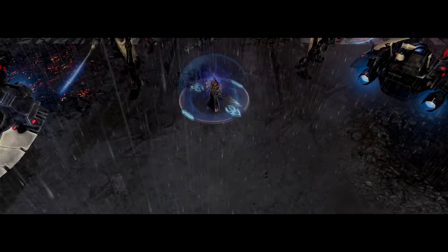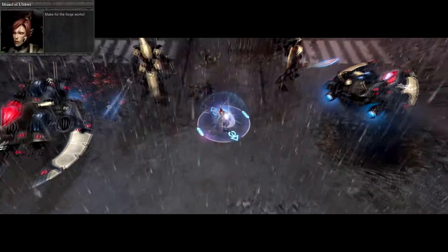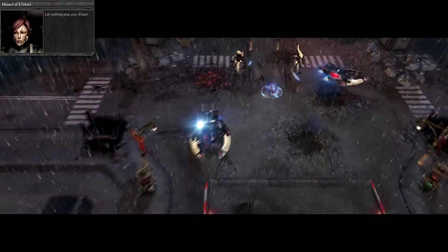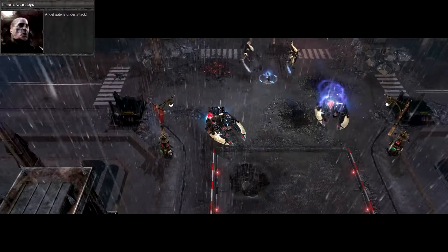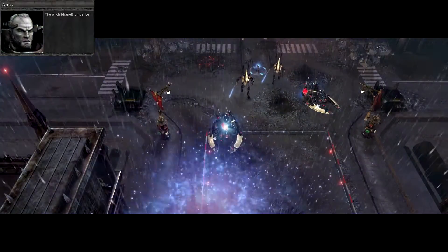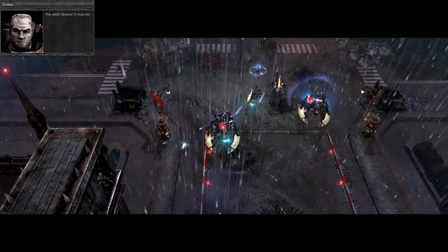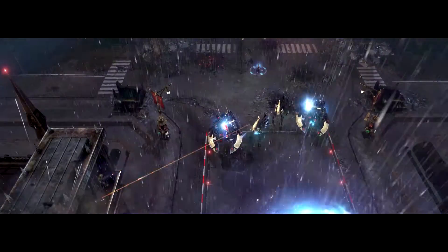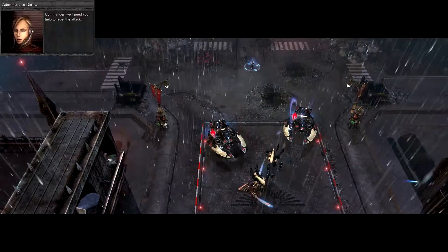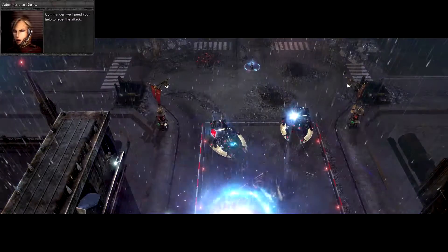When you find relics in the lore they mean really powerful gear. How the forge works — let nothing stop you, Eldar. Angel Gate is under attack! The Eldar — the witch Idrinel, there she is. I can't get a fix on her. Return fire! Commander, we'll need your help to repel the attack.